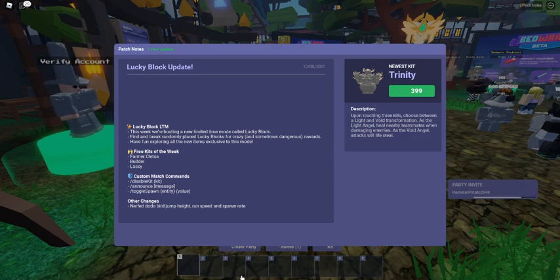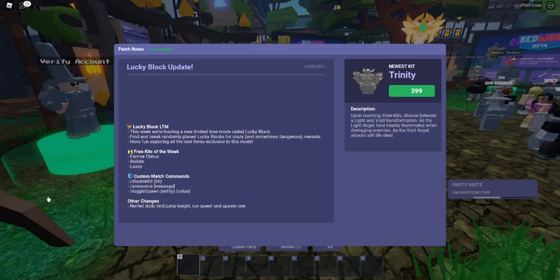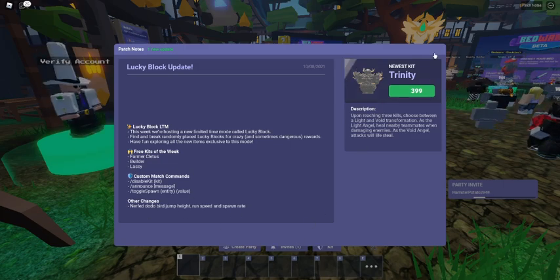The free kits for the week are Farmer, Cletus, Builder, and Lassie, and they added some other stuff that I don't care about.